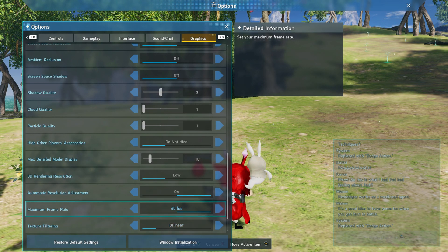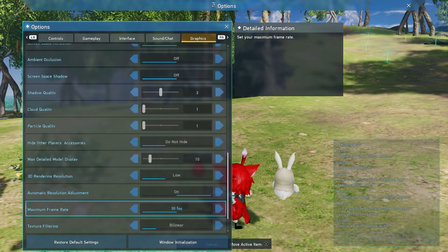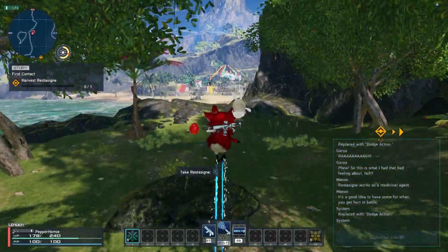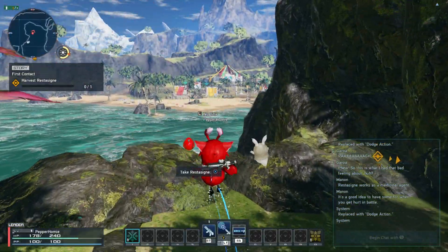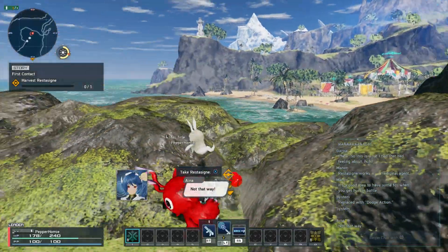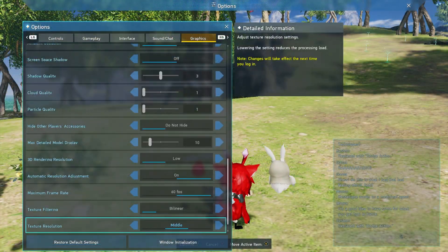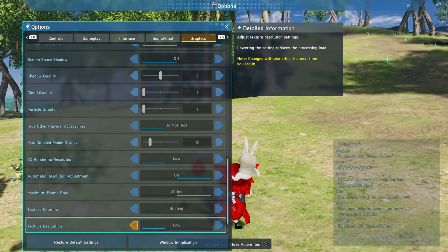If you find your game to be struggling after changing this option, you can lower it back down to 30. Additionally, there are a few other options you could change if your game is still struggling — you could change the Texture Resolution down to Low instead of Medium, and also change the Shadow Quality down to 1.